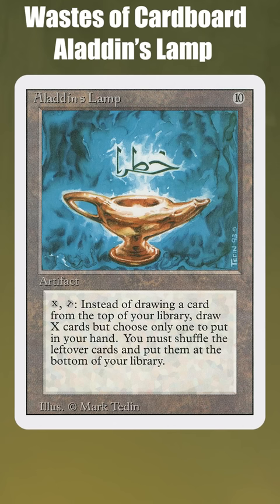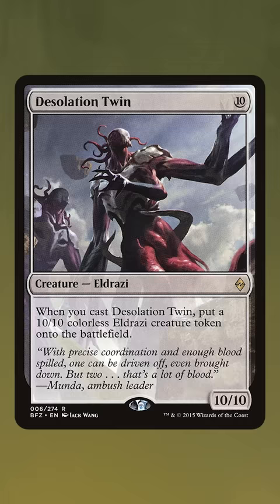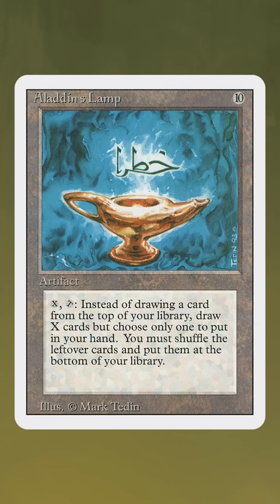In Magic, 10 generic mana can buy you a lot — a Kozilek, a Ulamog, a Desolation Twin — or it can buy you perhaps the worst card ever printed: Aladdin's Lamp.